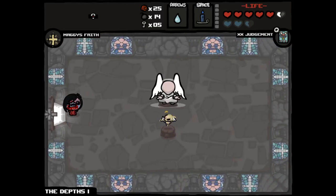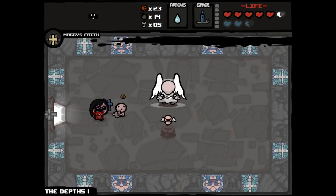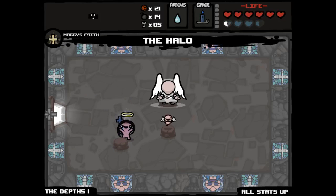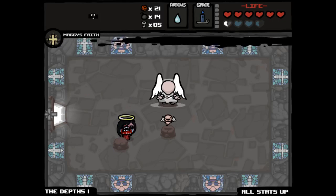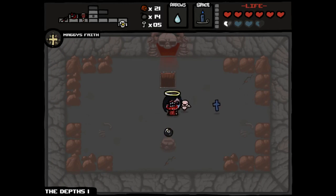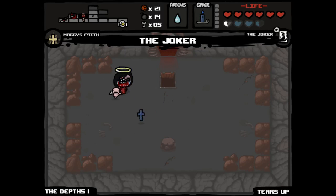Forget that shot speed for now. Guardian Angel — then it is regular Judgment. We can't reroll anyway. All stats up — that's a nice item, it's no Sacred Heart but it's good. And Guardian Angel — so we're starting our orbital spell here. That's actually exactly what I wanted.